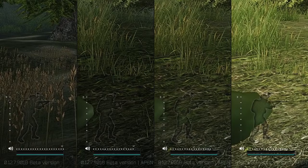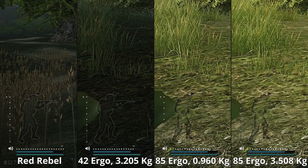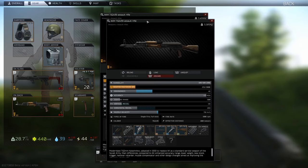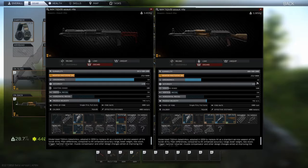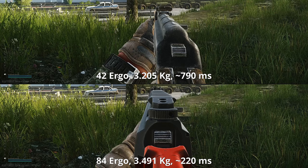I also tested whether gun ergonomics or weight impacts stamina regeneration, even testing with a melee weapon — there is no difference in that case. The two main benefits from the ergonomics stat are lowering ADS time and noise reduction when ADSing. Testing with 42 and 84 ergo guns, the ADS speed difference is there but nothing crazy — you need slow motion to really see it.